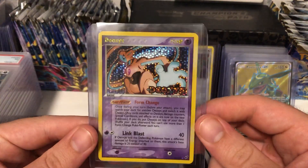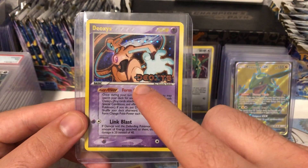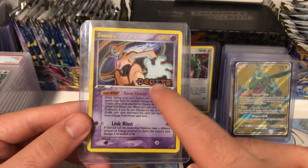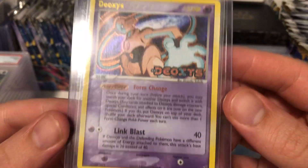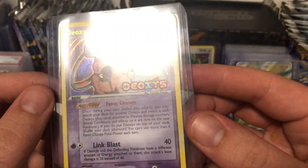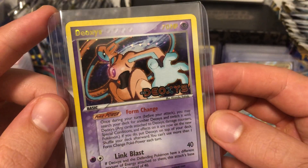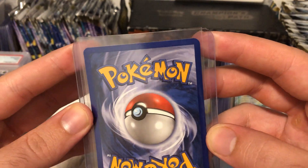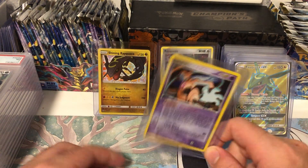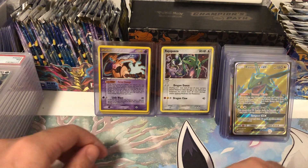And I've got this Deoxys - a reverse holo. I just love the pattern, such a cool card. This is another one of those sets where the set was featuring a specific Pokemon, and Deoxys was one of the only Pokemon featured - so this is the Deoxys from EX Deoxys. I could have got the gold star Rayquaza from that set but didn't. This card is pretty clean, but it does have some silvering - you can see just there on this side it starts to silver. On the back it's pretty clean. I think that silvering might bring it down a bit, so I'm going to say an 8 for this one.